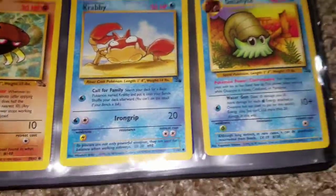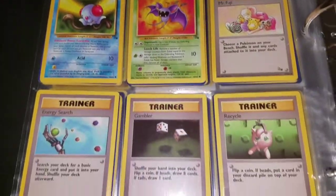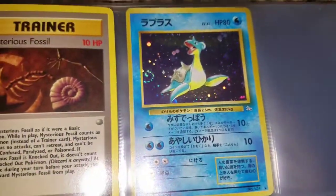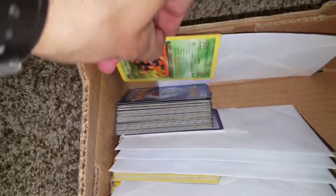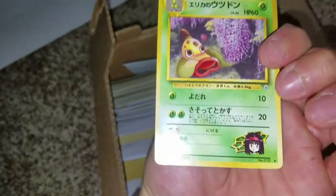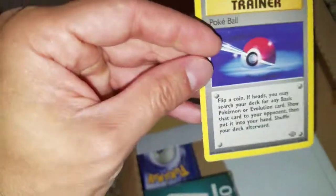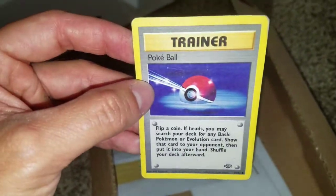Stay tuned — I'm gonna do a few more of these reorganizing videos. Got an Asian Lapras here, and we're gonna reorganize the Team Rocket set. We also have the Gym set with the Gym Leaders from the original Kanto map, the Base Set — the original set — and I think this is the Jungle one, so this might have been the second set that came out.